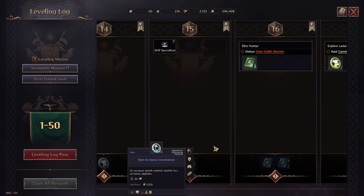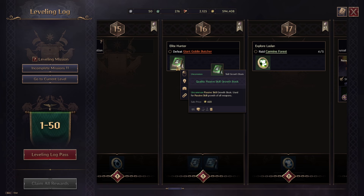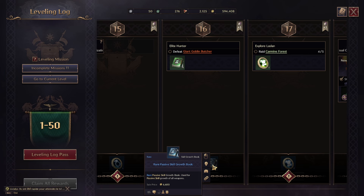Level 15 gives six blue enchantment stones for accessories. Then at level 16, in the free part you get one green skill book — used for upgrading passive skills, since each weapon has both active and passive skills. In the paid part at level 16 you get three active skill books and three passive skill books for upgrading your weapon skills. This is good.